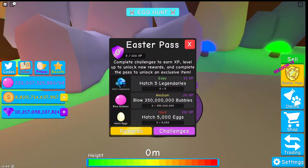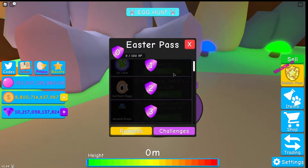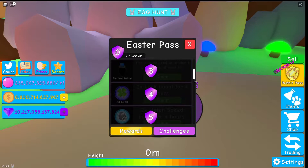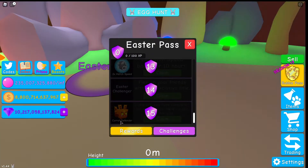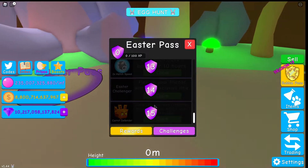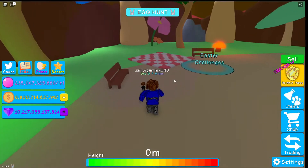Over here there's an Easter pass — if you do the challenges, you get XP and rewards. You also get a 2x luck boost, and you get better rewards the further missions you complete. You can see over here we get a carrot defender, and you get a pet as the last reward.